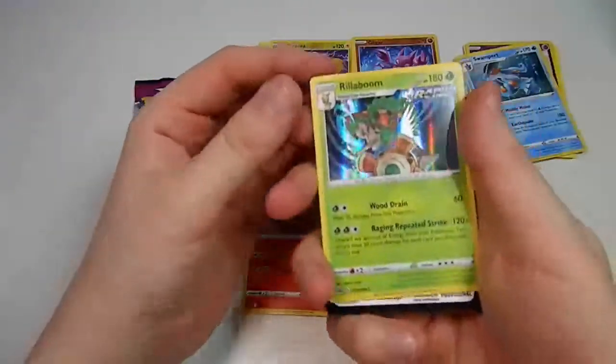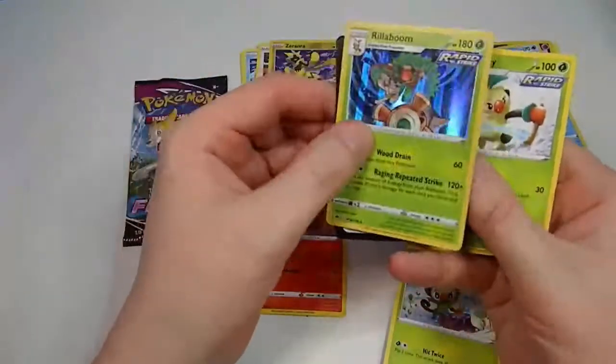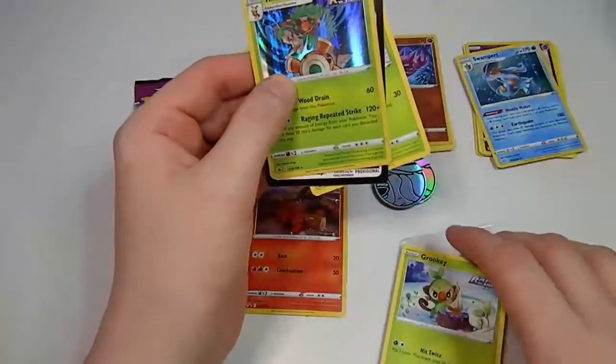We have a Vileplume holo and a code card — I assume for this Evo line online.